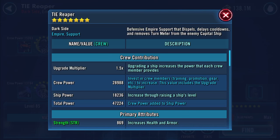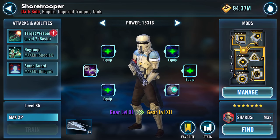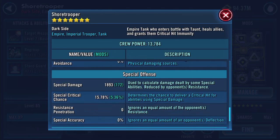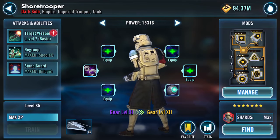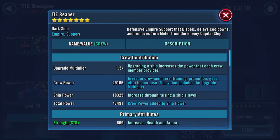Ship power is 18,236. I have everything in place to gear up my Shore Trooper. Here's my Shore Trooper — I worked out it's around 81.5k health and protection, 154 speed. The real thing I'm looking at is the health, currently 32,339. I'm going to try doing these piecemeal, pop that on, then see what changes.